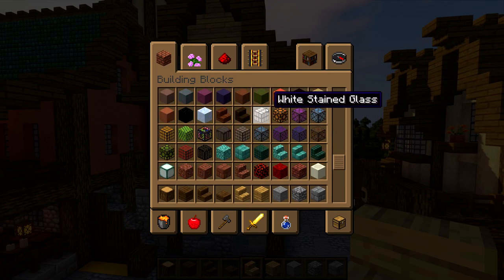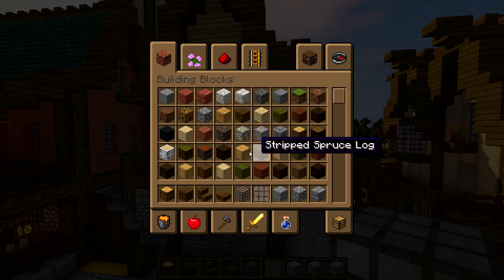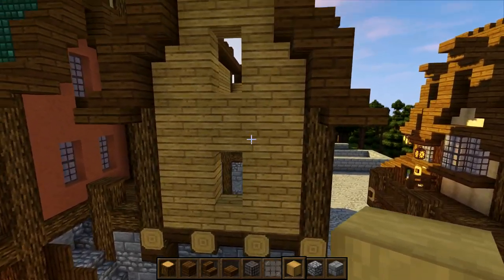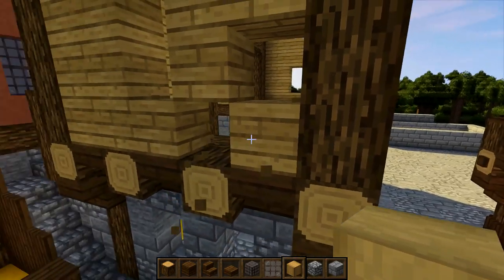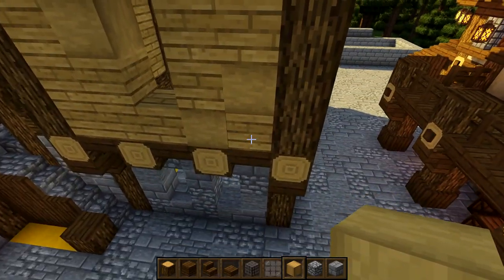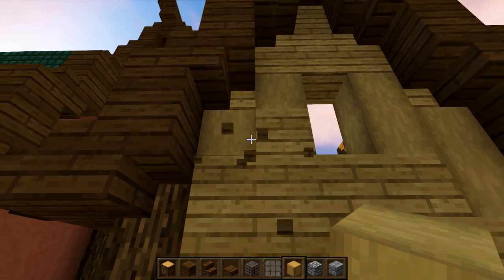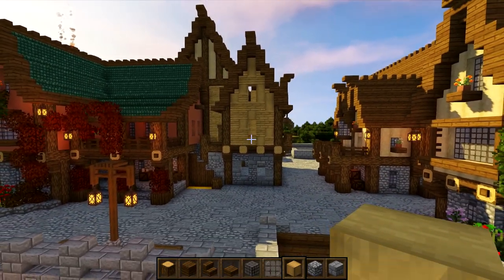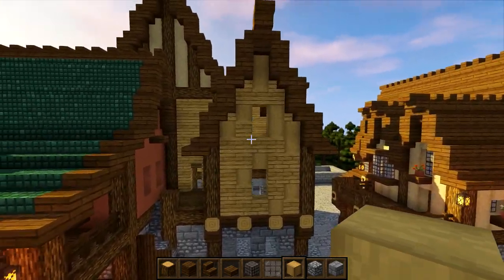Get some spruce slabs, glass blocks and glass panes - I'm using light gray stained versions - plus some stripped oak wood. With the stripped oak wood, texture up the walls. We're doing a reverse this time, so place stripped logs in. The grain of the wood looks better going this way. Just go around adding a few textures to cover gaps and make it look slightly worn. This is down to preference - you don't have to do it. Do this on all walls where we have oak planks.